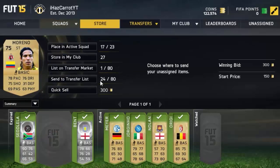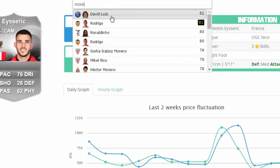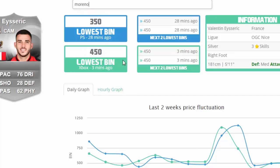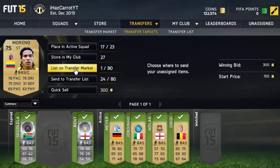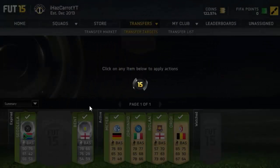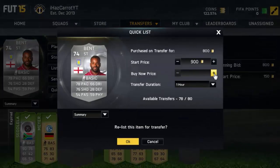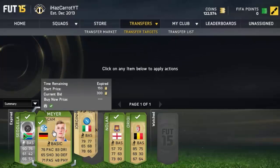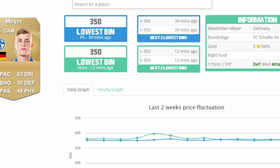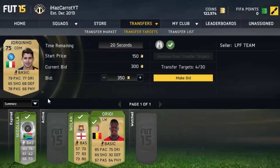We're on this Moreno here — at worst we can quick sell him for 300 coins. Let's check his price to see if we can make some profit. Moreno goes for 350 coins, so we made a small profit of like 40 coins after tax — which isn't too bad and it's just so simple. We won Darren Bent — we can sell him for 950 coins. This other one is probably 350, but if he doesn't sell we can just discard him. So there are just some easy profits there.